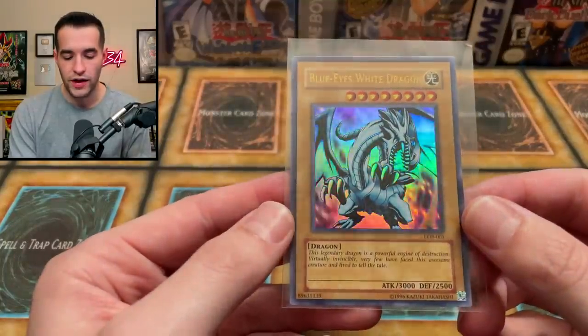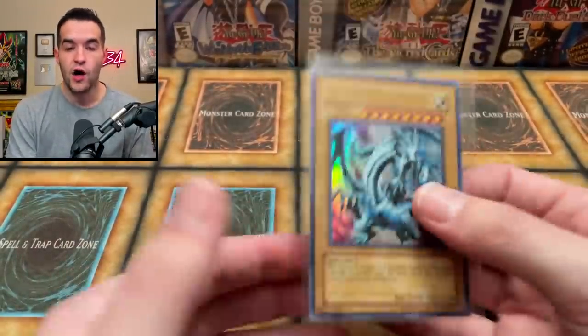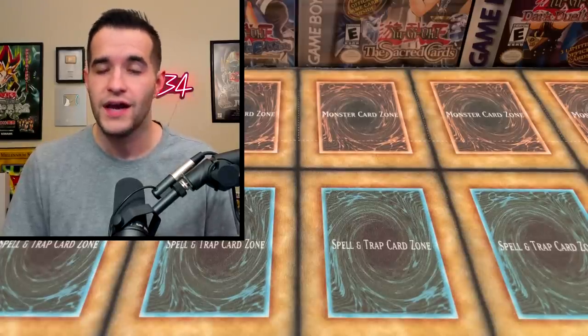What's up guys, we're back with another epic video. Before we open up our sealed box, we have a giveaway: a reprint Blue Eyes White Dragon in near mint condition. All you have to do is like this video, be subscribed, turn on notifications, and let me know your favorite thing that we open in this video.